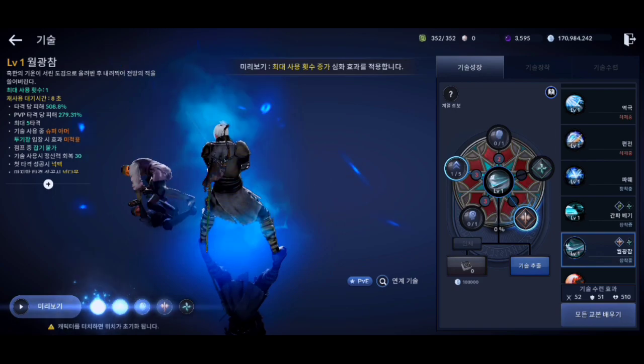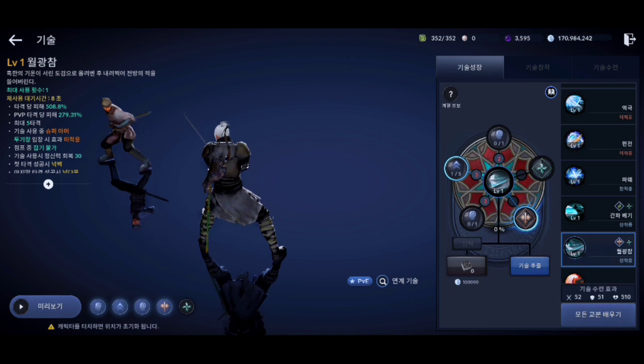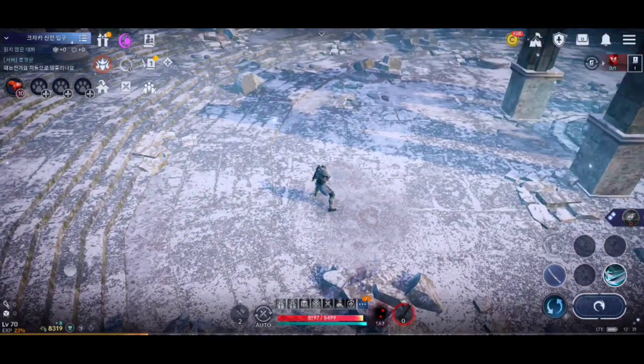This is the last rework scale for Blademaster class. The movement distance of this scale has increased and it now recovers 10 mana points on a successful hit. This scale now has super armor while using the scale, but it's not applied in arena, and it has grab immunity while jumping.